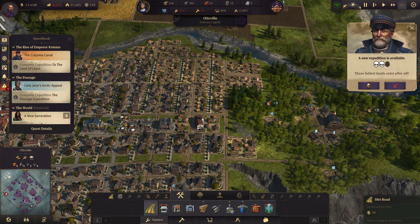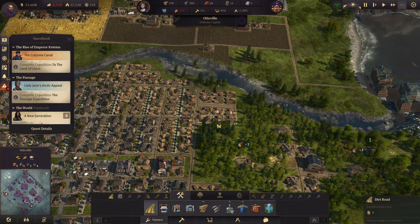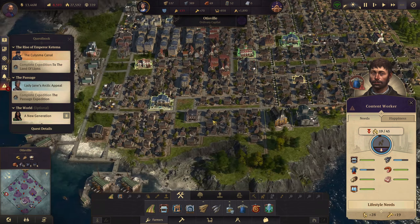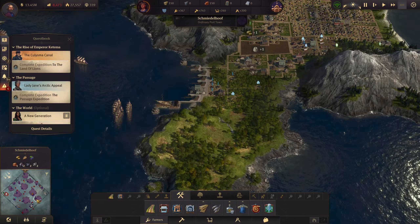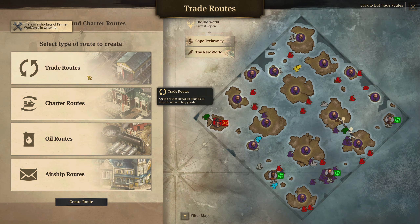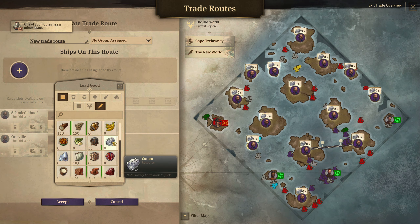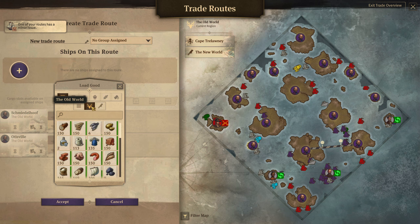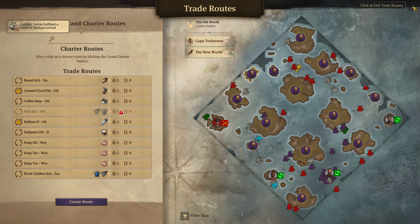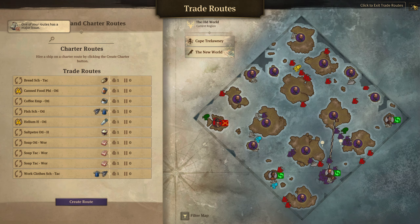It's because of the revolutions - always the revolutionists. Never happy with what they got. These feeble lands exist after all. It must not have a resource - it's fish and clothing. New route - so this is our fish and clothing place. Ba-boom, ba-boom.